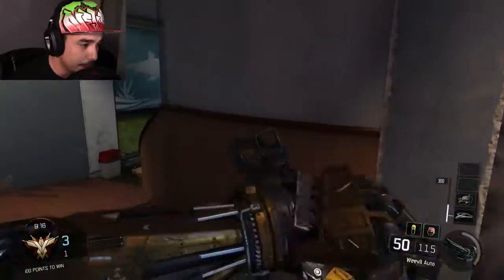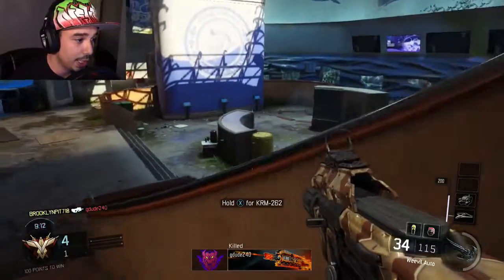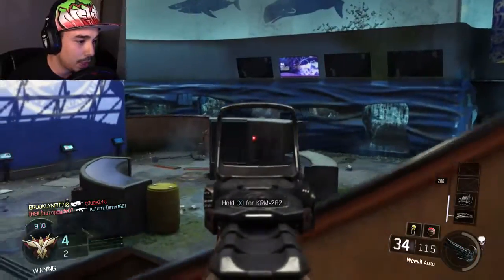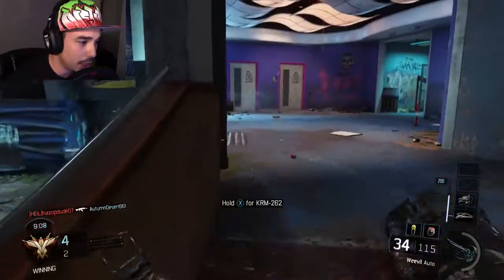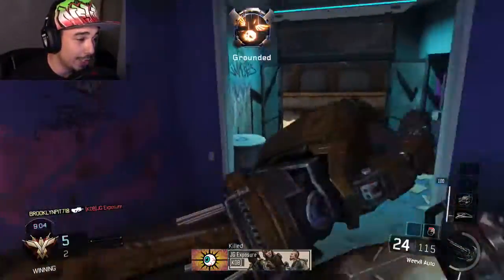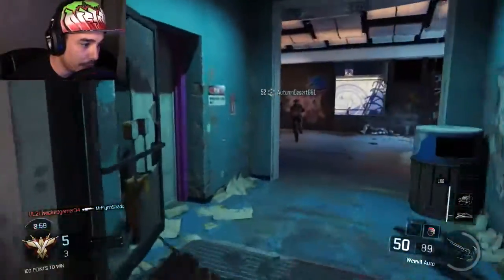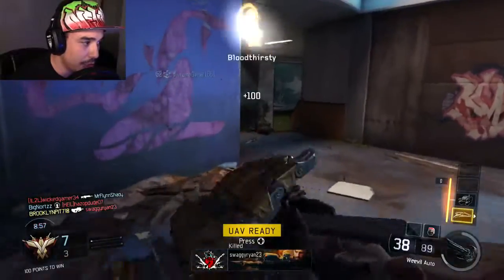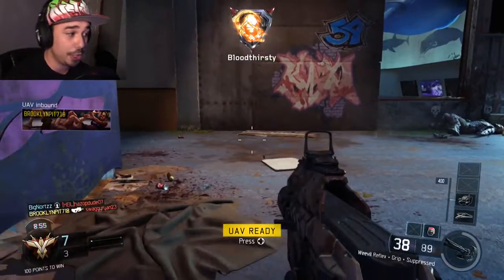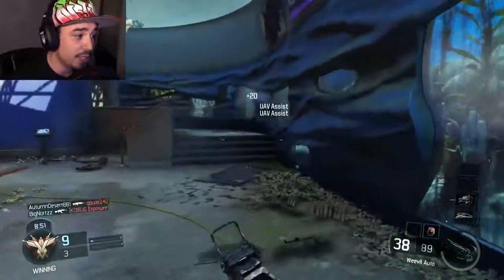I catch that guy surprisingly out of nowhere. Sometimes you just catch guys running like crazy. This guy has a shotgun — unfortunately for him he had no accuracy or aim. Trying to maneuver around this situation, nice kill streak going on here. Trying to protect the flank as well. Another shotgun user — seems like that's gonna be popular. UAV assists, here we go.